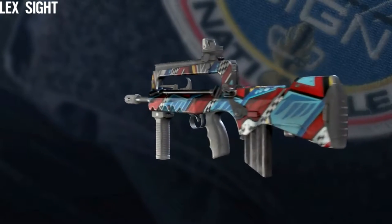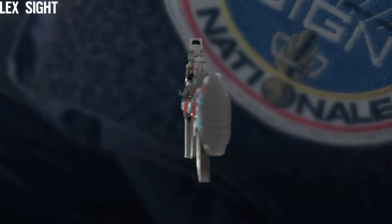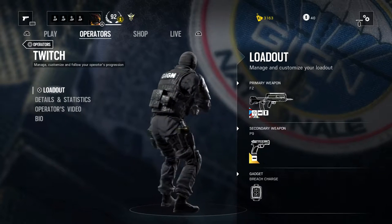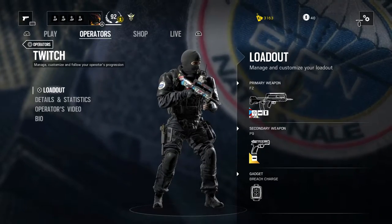Hey guys, this is Amy4 and today I'm bringing you a weapon guide of the F2 for Mars and why I think this weapon is one of the best weapons in the game. The F2 is an attacker's weapon that can only be used by Twitch. Twitch may not have the best gadget, but her weapon categories make up for it.